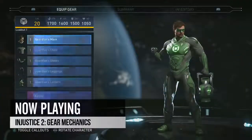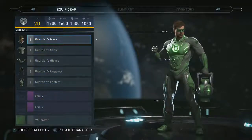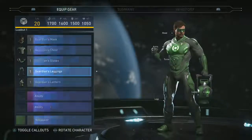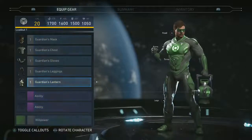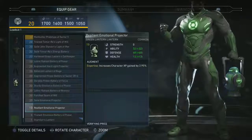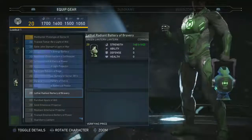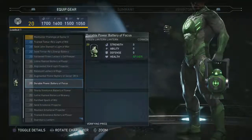Every character has five gear slots: head, torso, arms, legs, and a fifth accessory slot that is unique to that character. A lot of times in our game, the accessory is the iconic thing — the Superman crest, Green Lantern's lantern, Green Arrow's football helmet — things that really tie the character together.